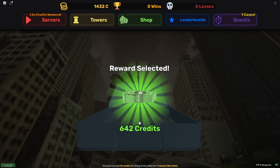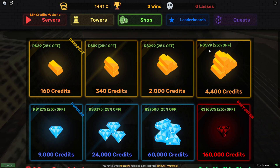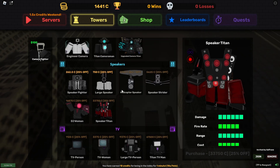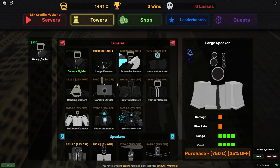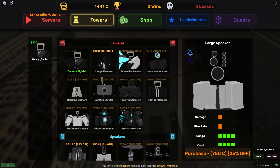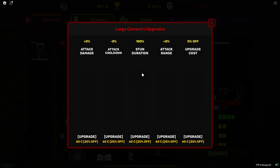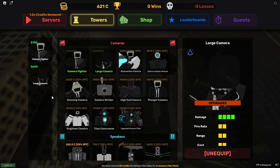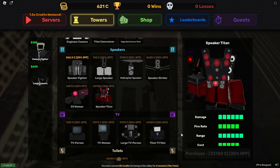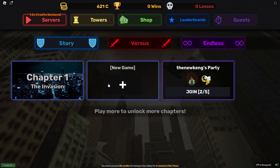Credits are expensive in this game — it's like 600 Robux for only 4,000 credits when items cost 33,000. Let's go ahead and buy the Large Camera unit. You can upgrade units here too which is very cool. This stuff is really expensive — comment down below if you want me to make another video on this game.